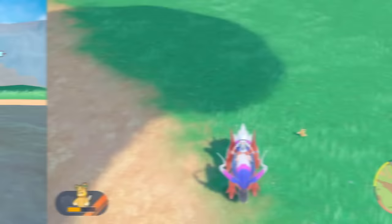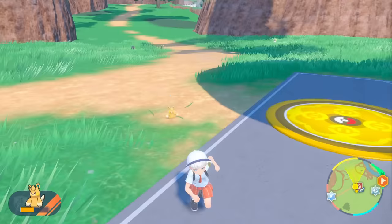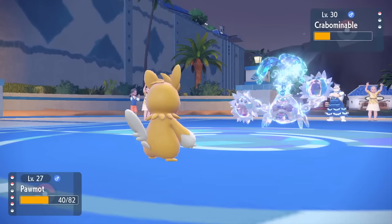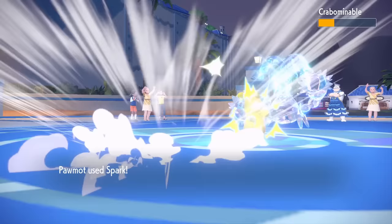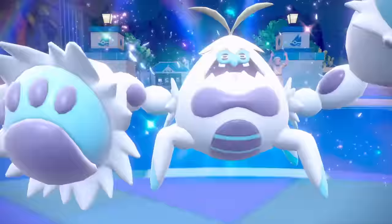You simply have to press R with it at the front of your party to send it out into Let's Go mode. Running around with it for 10 minutes should give you the thousand player steps you need, and upon leveling it up one more time, Pomo becomes Pommot. And Pommot is really good. The early game power spike is noticeably useful, but overall its stats are just very solid, even towards the late game.